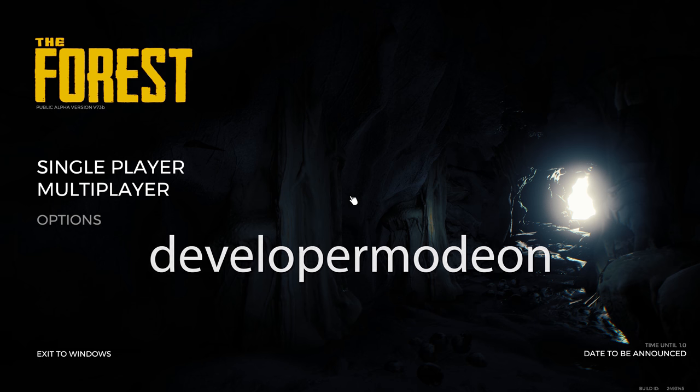There are barely any spoilers in this. In the main menu, type in 'developer mode on' — you don't have to press any buttons, just type it in. Then press F1 to see if it's working. As you can see, it pops up in the top left.